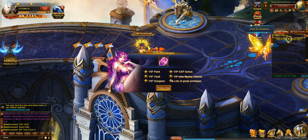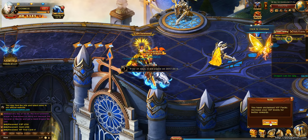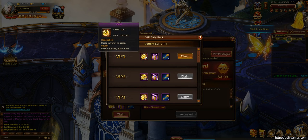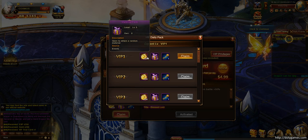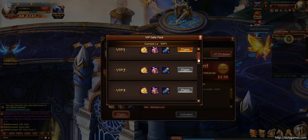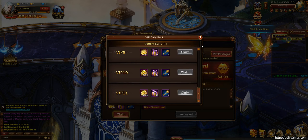The Prodigious VIP pack includes: VIP vault, VIP dungeon, VIP XP bonus, VIP extra flipping chances from card switches, and lots more great privileges — 17 in total. We can already claim the pack for VIP level 1, which I am right now. Alternatively, I can try to get a higher level VIP and claim bigger packs. There are VIP levels 2 through 11, where you get more and more rewards the higher your VIP level.